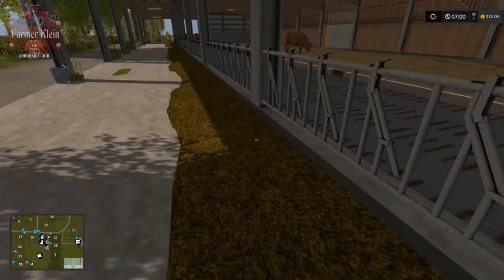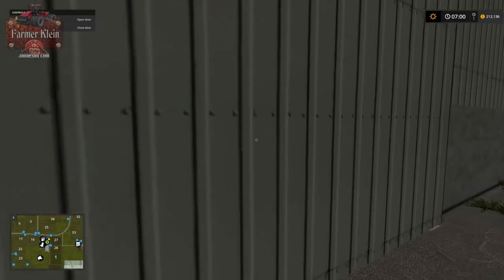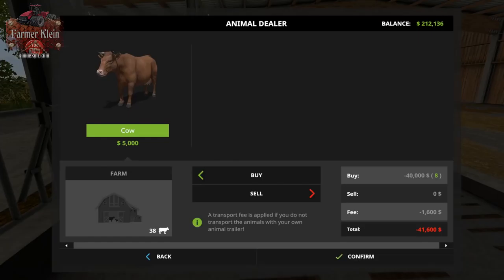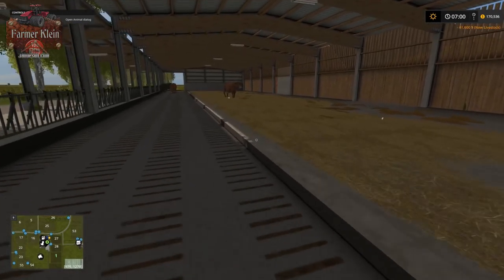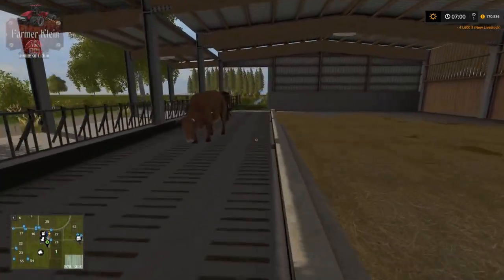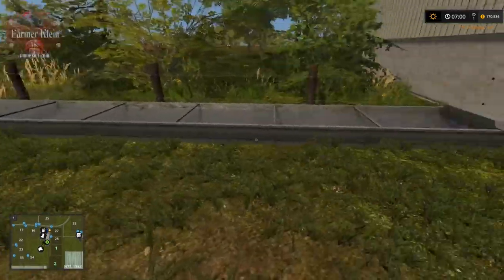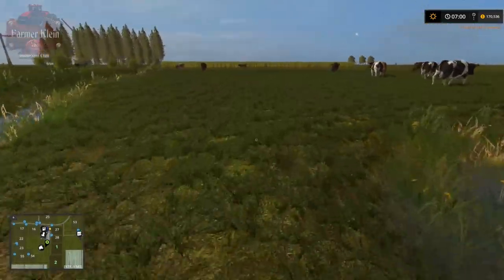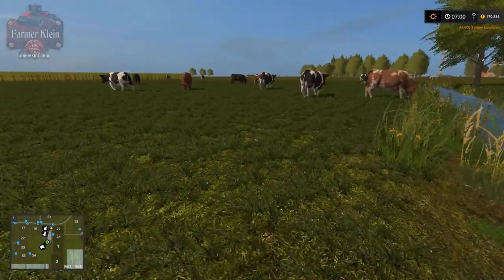The feeding trough for our cows is here. Over here we just need to open this door - here is our animal trigger to buy our cows. The straw trigger is right here where you'll need to drive through to blow your straw. And here's the water trough for the cows, and there's our cow pasture.